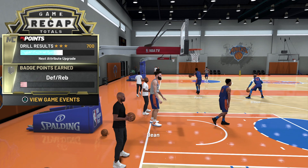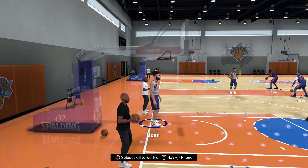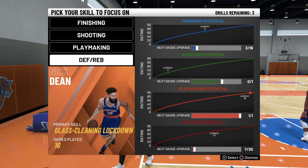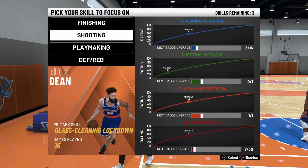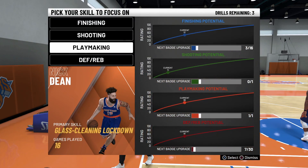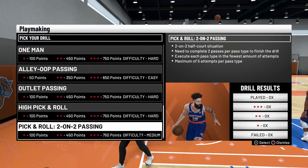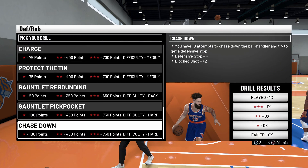It doesn't go up that much — as you can see it doesn't really go up that much, but it still helps to upgrade your badges a little bit quicker. The most important thing you want to do is just go into a MyCareer game and do what your build does best, and just keep doing that so you can upgrade your badges better. I'm going through all the shooting badges, the finishing badges, the playmaking badges for guards, and then the defensive rebounding ones.